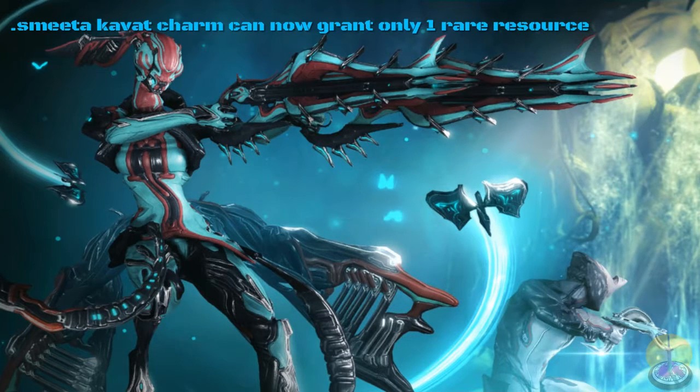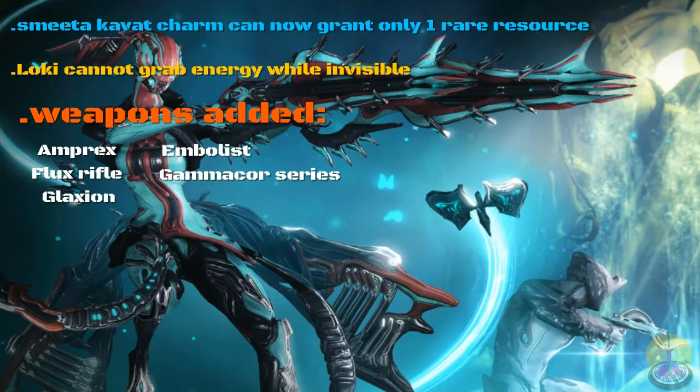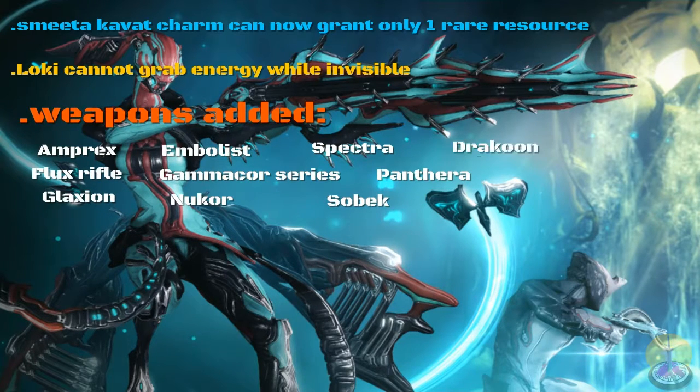Let's go to Conclave changes. I took note of the more important ones, but for Warframe power nerfs I didn't bother listing them because there are too many. At least I can mention this one: Loki cannot gain energy while invisible — he must be outside his invisibility to gain energy. That brings more balance. They also added weapons to Conclave: Amprex, Flux Rifle, Galaxion, Embolist, Gamma Core Series, Nucor, Spectra, Panthera, Sobek, Dracoon, and Lenka. I thought those weapons were already added, but here they are in the patch notes.